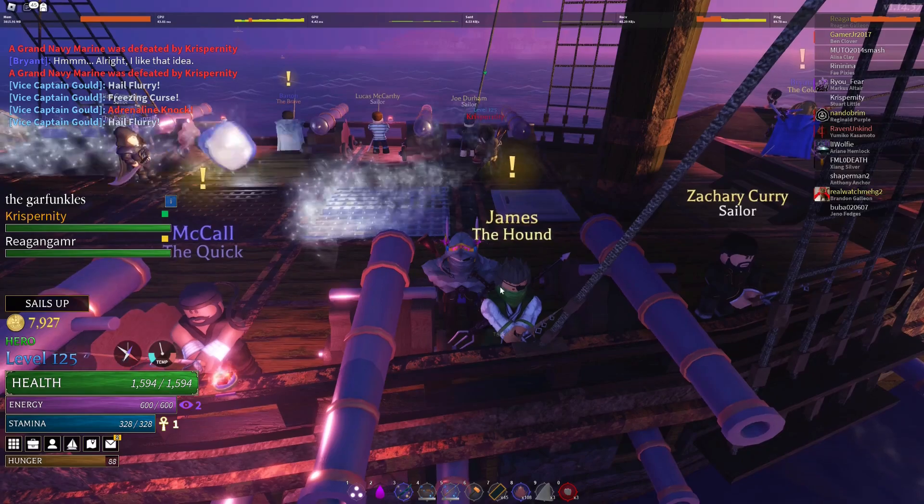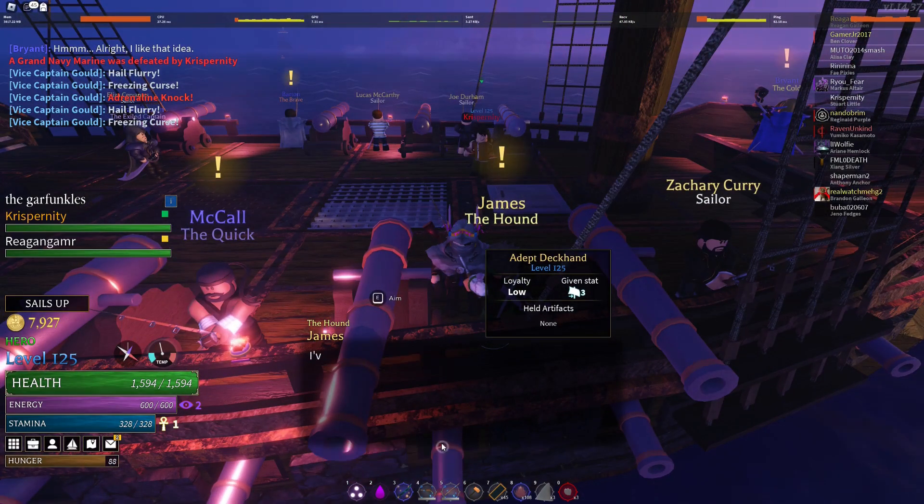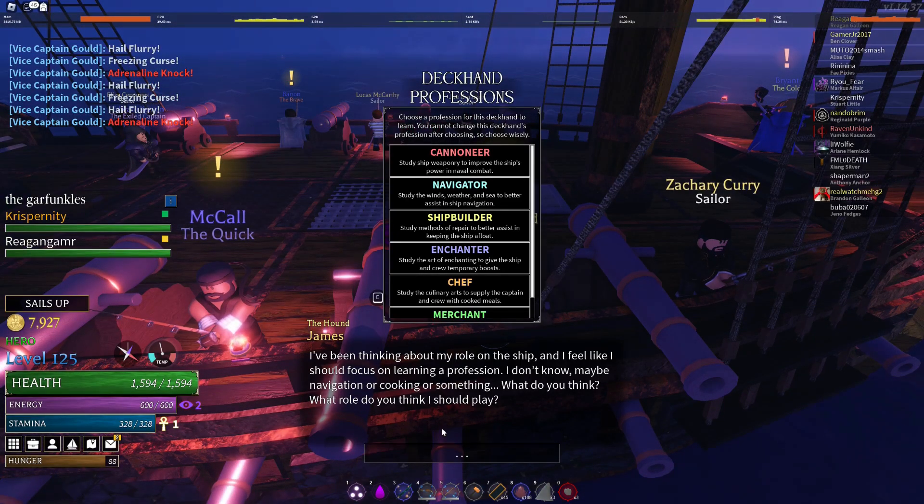Upon leveling up the deckhand's rank to Adept, they will be assigned up to six professions that you can choose for them: Cannoneer, Navigator, Shipbuilder, Enchanter, Chef, and Merchant. Each profession has their own abilities, which give temporary buffs.